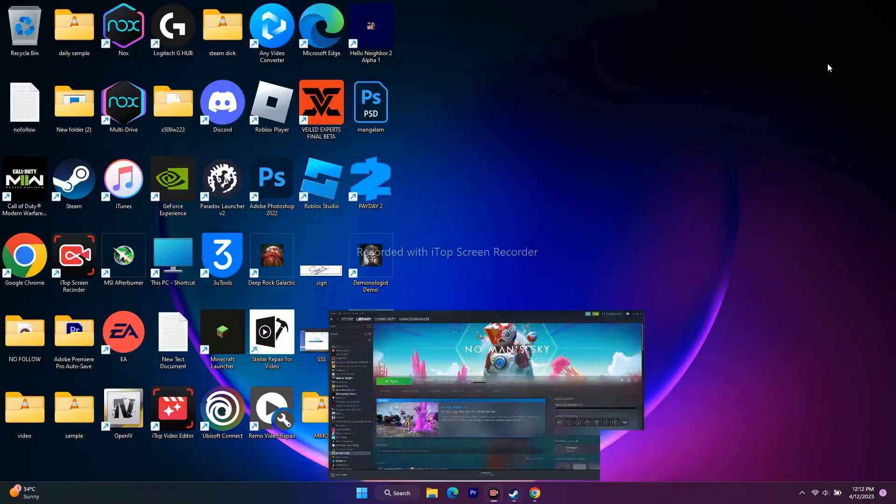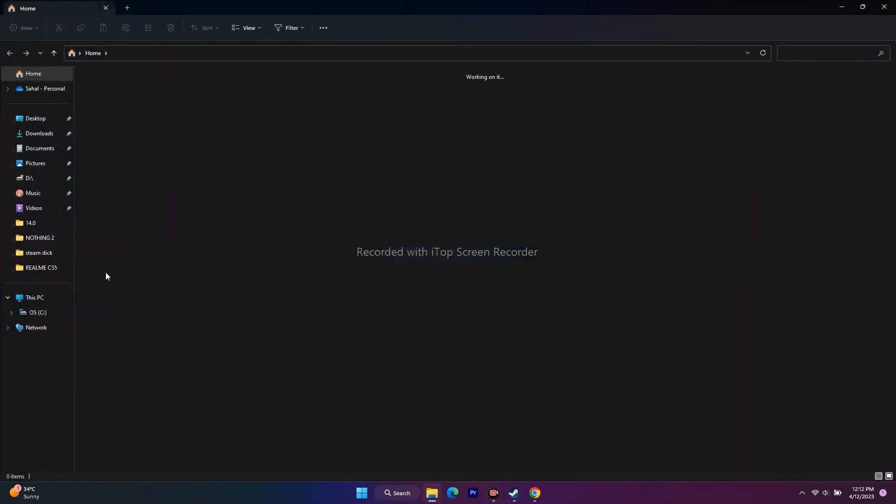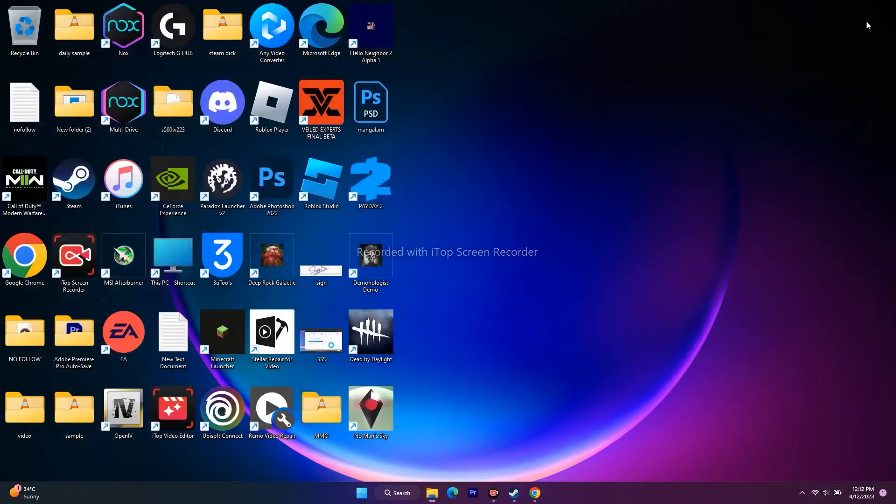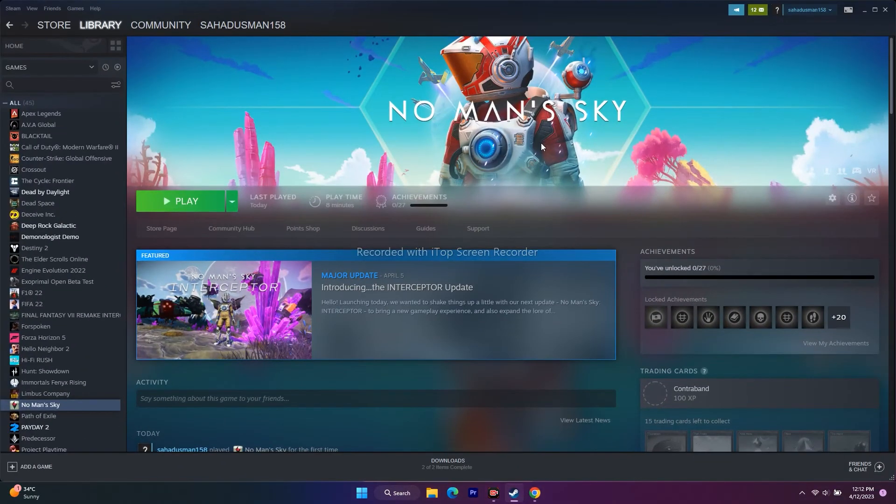The next step is to delete the saved game file. Go to Documents and look for a folder named No Man's Sky. If you've been saving the game, you should see a folder there. Delete that folder, close everything, and try to play the game. For many users, deleting this folder fixed the issue.